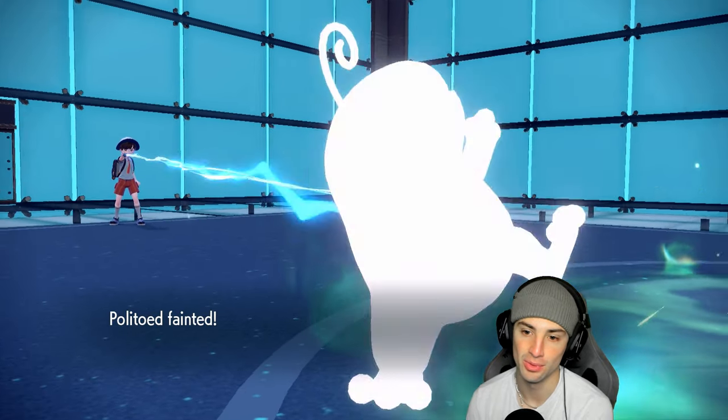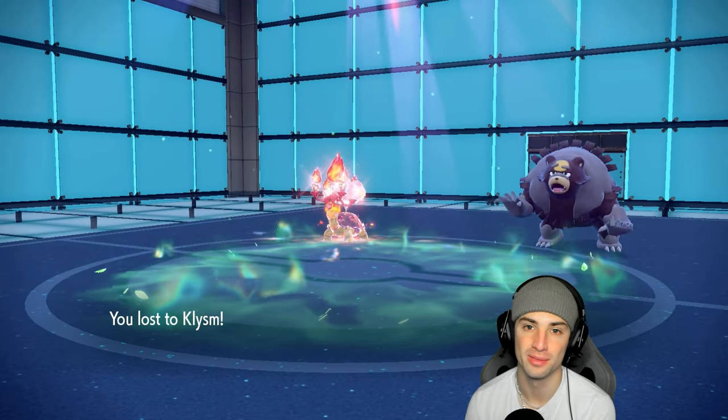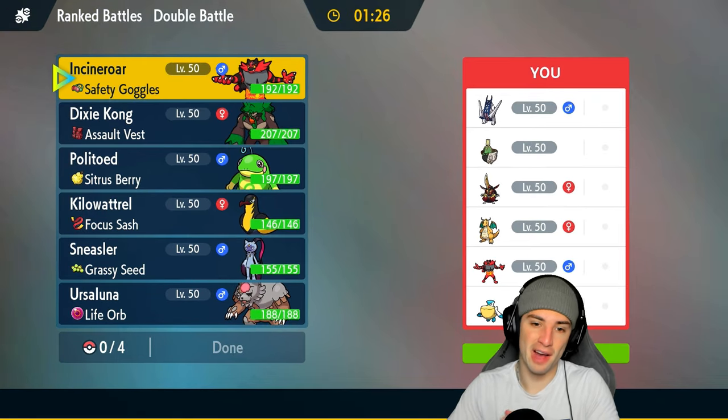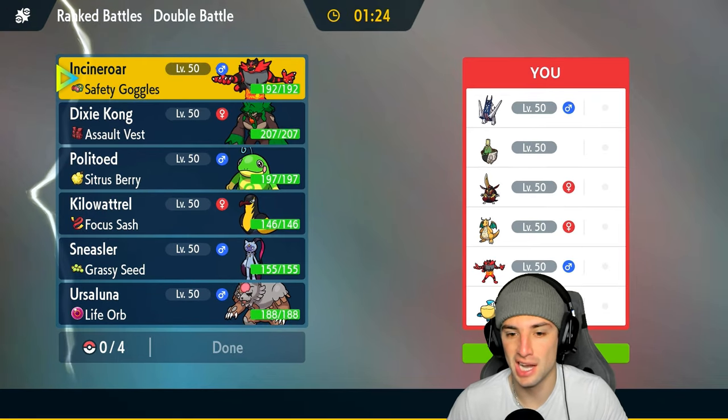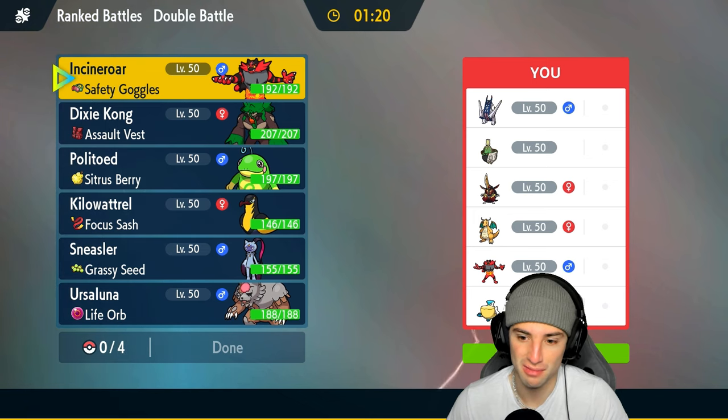Double Protect was the right call, we just needed RNG on our side and did not get it. GG to our opponent. We're sitting 1-1 moving on to our final match, and we just lost to somebody in the top 200. For some reason we're now facing somebody ranked 175 — it's fine. We're going up against Dragonite in the ring and this one is going to be tough.